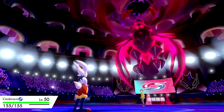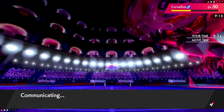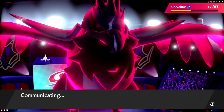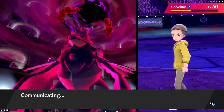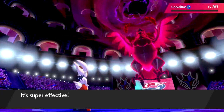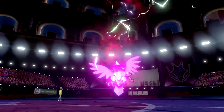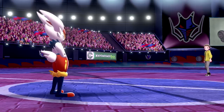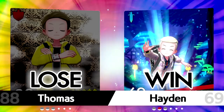We have Sucker Punch too in case we need it. There's not much I see this thing doing. Cinderace is insanely fast — Pyro Ball knocks out the Corviknight even through Dynamax. We got the dub! Being able to Trick the Corsola right at the beginning was key — you hate to see it buddy. Not too shabby.